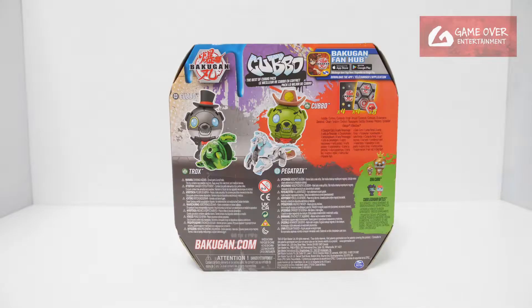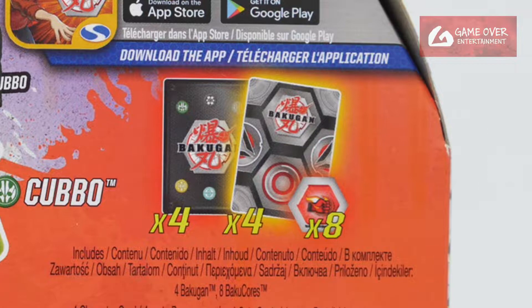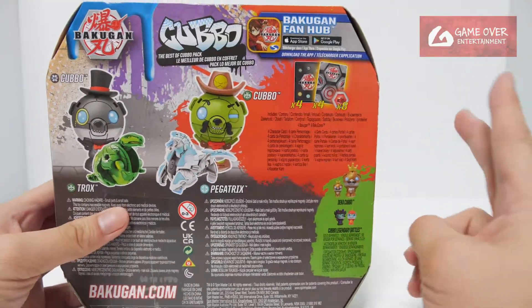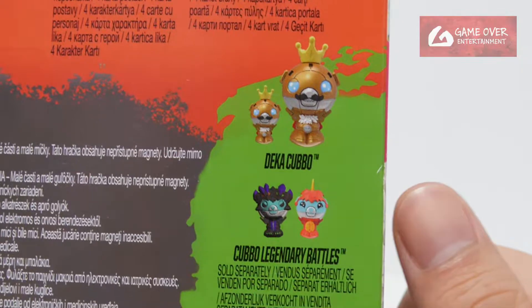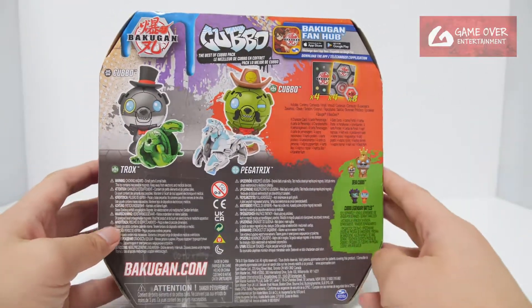Have a look at the front, have a look at the back. What's included will be four character cards, four gate cards, and eight Bakugan cards together with the Bakugan. They actually gave four gate cards — usually they'll just give like one or two. They also have an advertisement here for the Dekka Karbo and the Legendary Battle. All these have slight differences with the other packaging.